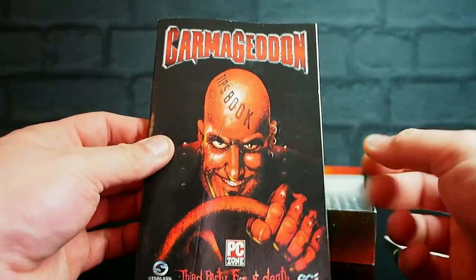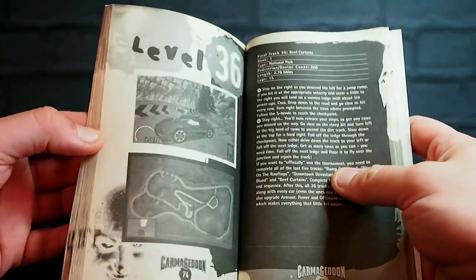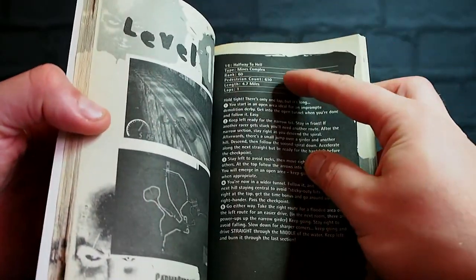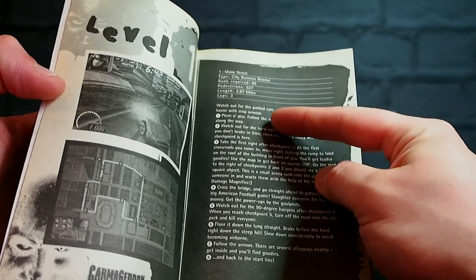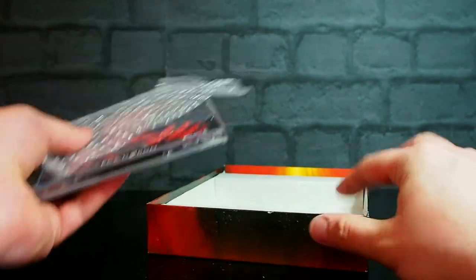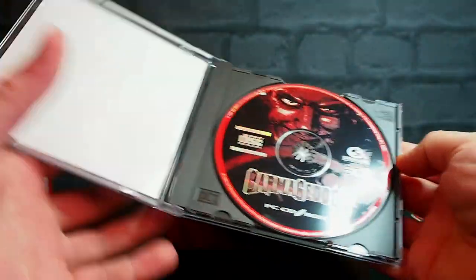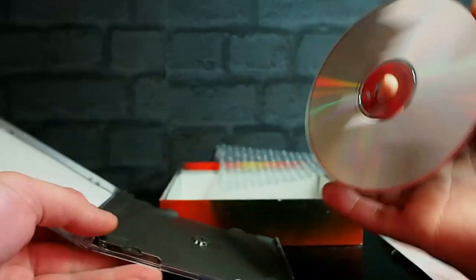We've also got a tips book - PC's own tips book. Special splat pack offer: Splat Pack, Carmageddon only, or both for 40 pounds - very reasonable. Level 36, final track: Beef Curtains, pedestrian bovine count 260. Halfway to Hell, Mines Complex, pedestrian count 610, 4.7 miles. Level 1, Main Street: watch out for parked cars, speedy collisions wreak havoc with crap armor - piece of piss. Follow the road and cause mucho carnage along the way. The last thing in the box is the game itself - Carmageddon PC CD-ROM. I do love the CD printing on mid-90s CDs. They're just more interesting.